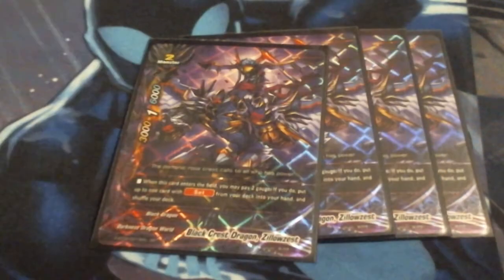To round out our monsters, we are running four copies of Blackcrest Dragon Zillazest. He has no call cost and he's a 3-1-6. His ability is when he comes into play, I can pay 2 gauge and search my deck for a set spell. This helps me get Blackcrest Volcano, Dead Earth Invitation, or the impact — whatever set spell I need. We run him at 4 because this helps ensure we get the impact as soon as possible.